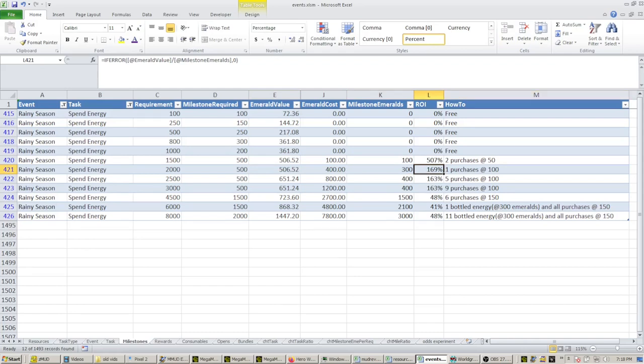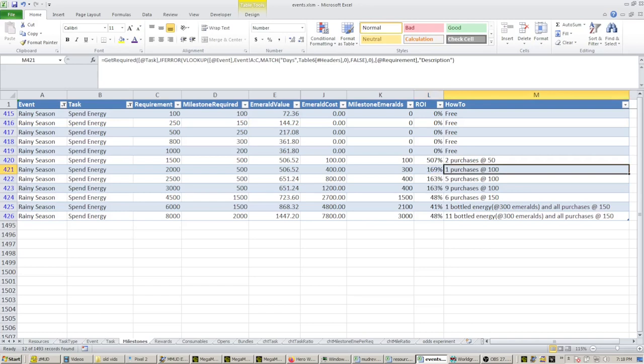This column M is giving you a quick description of how you can get there. If it's talking about buying at 100, that's assuming that every day of the event you're already maxing out all of the 50s every day. Then it's going to take one purchase at the 100 level to get to this one, on down the line to five purchases to get 2,500, nine purchases to get to 9,000, and then if you want to hit this 4,500 threshold you have to buy all the hundreds every day and then six purchases at the 150 level.